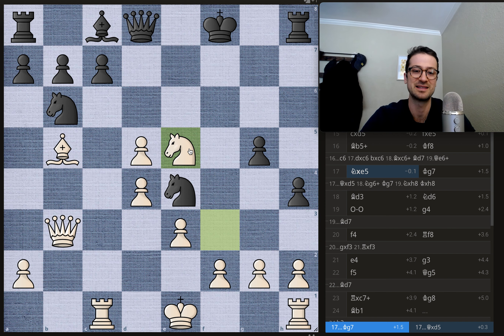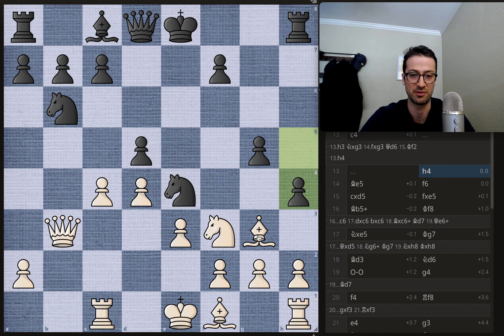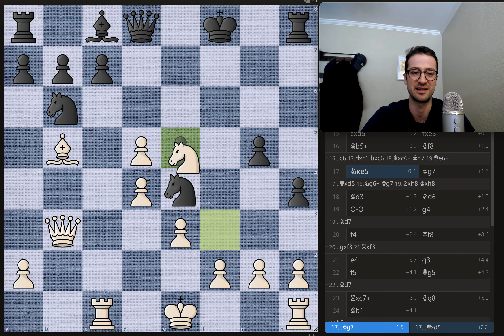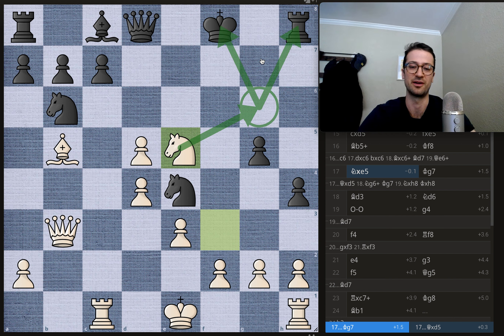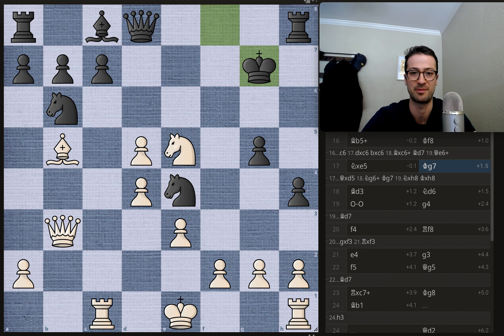Now you have this very dangerous knight, this very dangerous bishop, and this very dangerous queen all attacking the black king. The immediate threat is playing knight to g6, which would fork the king and the rook. Geary wants to avoid this fork and plays king to g7, which defends the g6 and f7 squares. The proper move per the engine is queen to d5, taking on d5 and offering an exchange of queens, because Geary is up material and being attacked — you want to trade pieces and get into a boring endgame.